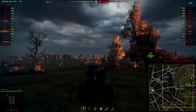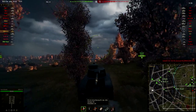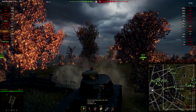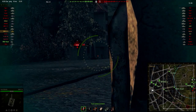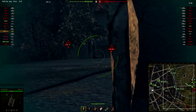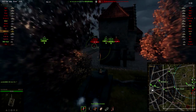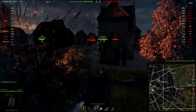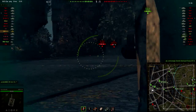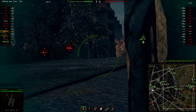Because this tank carries a 90mm with an alpha damage of 240 — the highest alpha damage in tier 5 on a normal tank. That is a really good amount of alpha damage and that is pretty much the only thing that stands out of this tank. So, this tank is not really good with armor, mobility, that sort of stuff.